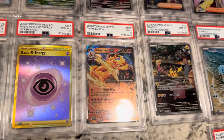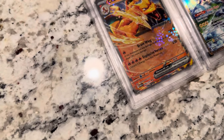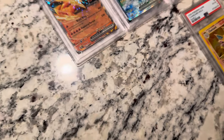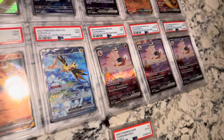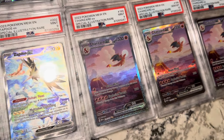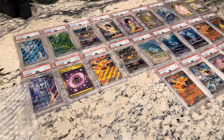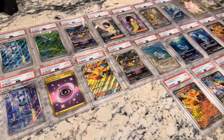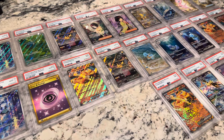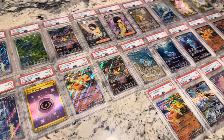So most of these cards are all from 151, none besides the Charizard. Here are the SIRs — two 10s and one 9 — and we will take it. Thanks for watching guys. This is the first PSA submission. Drop comments, drop likes, subscribe if you like what you see — there'll be future videos. Thanks for watching.